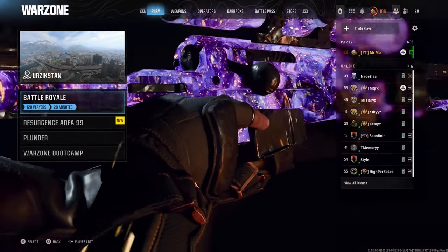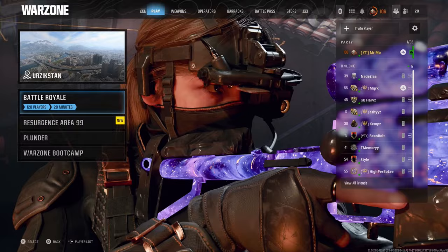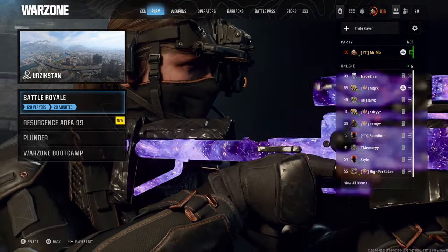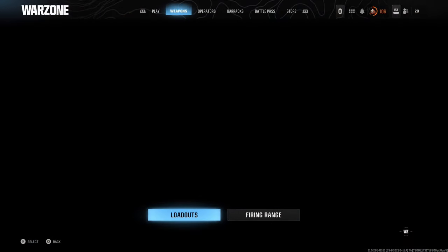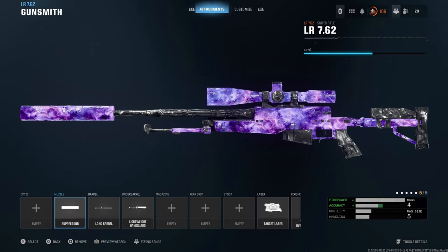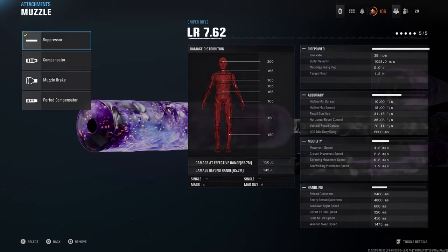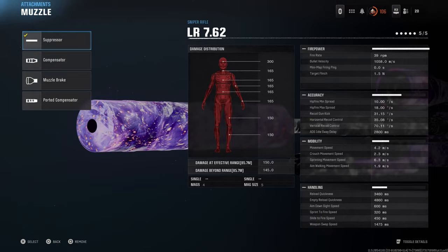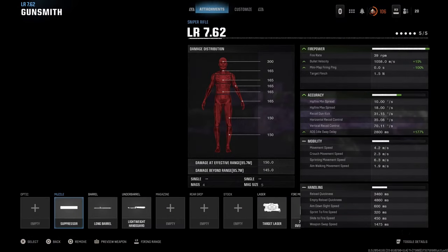What's up guys, Mo here. Today I'm going to be showing you the best one-shot sniper inside of the new Warzone Black Ops 6 integration. A lot of people don't actually know that the snipers can one-shot. This particular build is a one-shot kill up to 85 meters — damage at effective range is 85.7 meters.